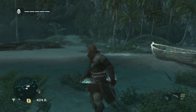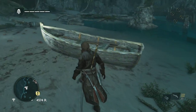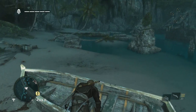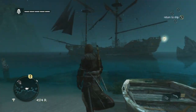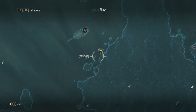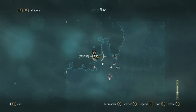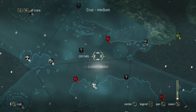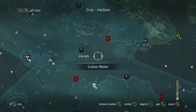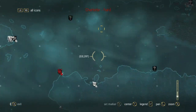Hey everyone, this is Mike and I'm Bowden, and we're here to show you how to get the Killer Killer achievement in Assassin's Creed 4. What you want to do is go on your map and fast travel all the way to Long Bay — it's the closest location you most likely have unlocked. The whale is over here at coordinates 536, 340. Just sail over there.